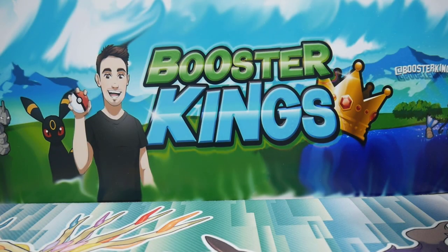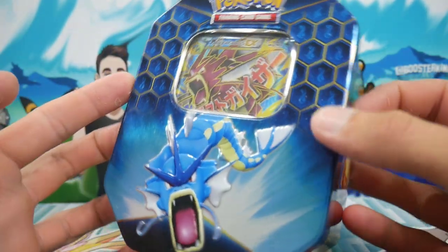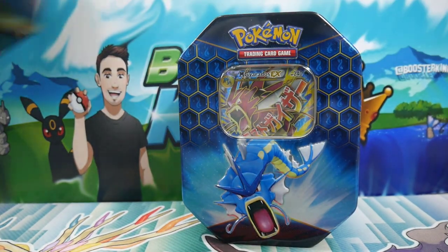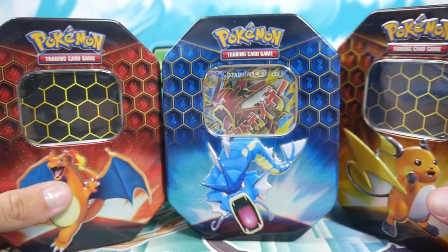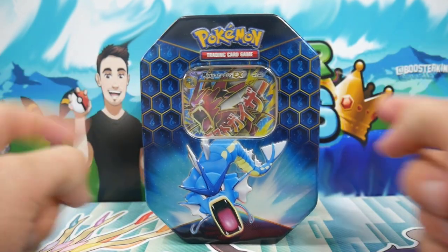Hey guys, what is going on? Booster Kings here with another Pokemon video. In today's video we are doing the last custom Hidden Fates Pokemon booster tin — the Mega Gyarados EX tin. If you guys missed yesterday's and the day before's video, yesterday was the custom Raichu tin and the day before was the custom Charizard tin. So today we are finishing off the trio with the Mega Gyarados EX full art tin from Breakpoint. Let's get into this one.